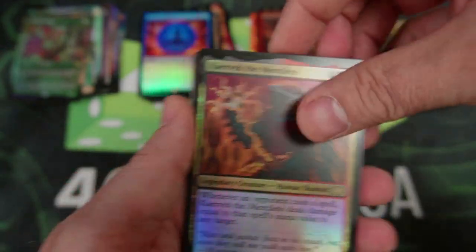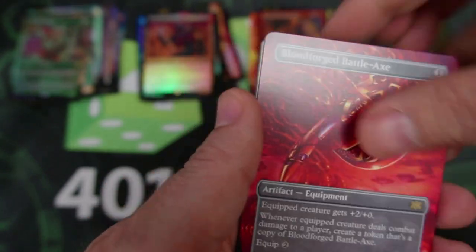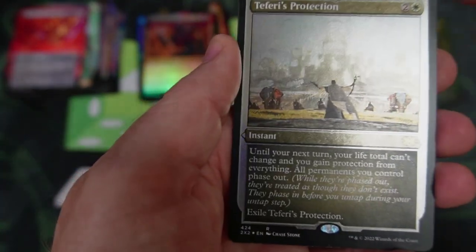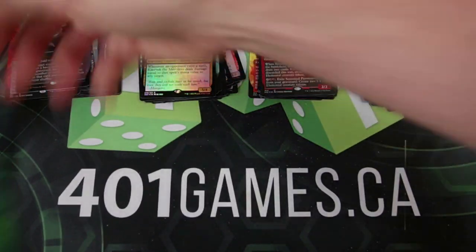We got the Merciless, the Bloodforged Battle Axe — very nice. It's Teferi's Protection — I really enjoy that one, I think that's one I'm going to pick up. That is very nice. And then Surgical Extraction, and then we got the token.